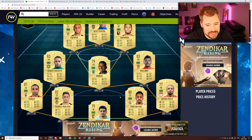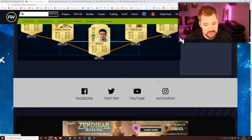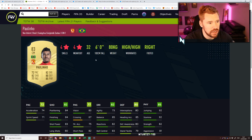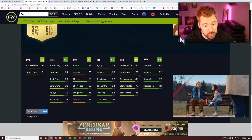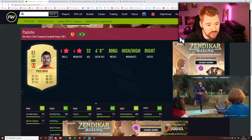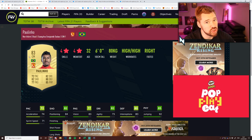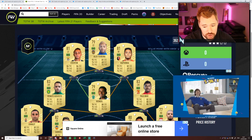I think straight off the bat, Eder Militao is going to be largely expensive - 20, 30, maybe 40k himself. I also think Paulinho is going to be very expensive because he's very good - four-star, four-star with really well-rounded stats, very good dribbling, very good shooting, good defending, good physicals. And even though he's from the Chinese league being Brazilian, he is super easy to link. So I don't think he and Eder Militao will necessarily be too cheap.